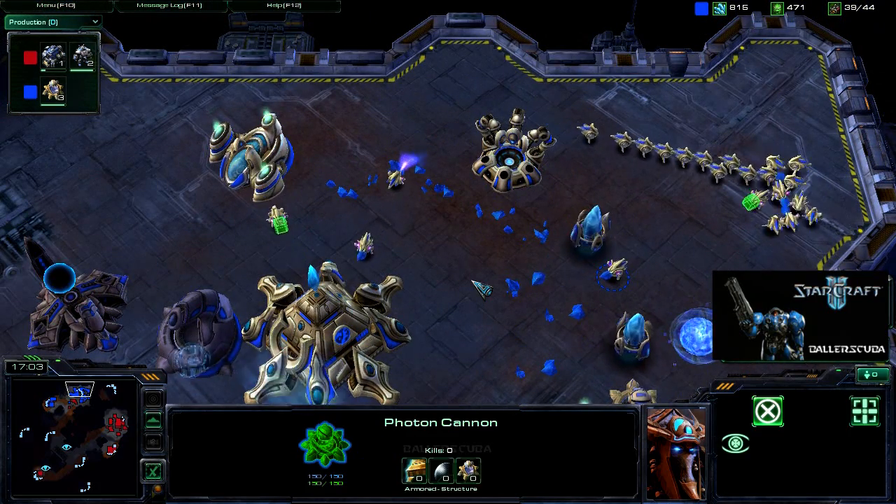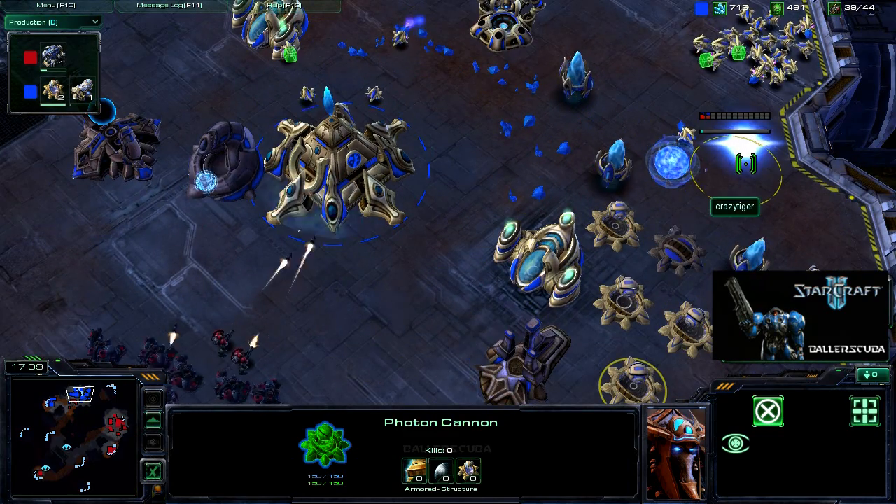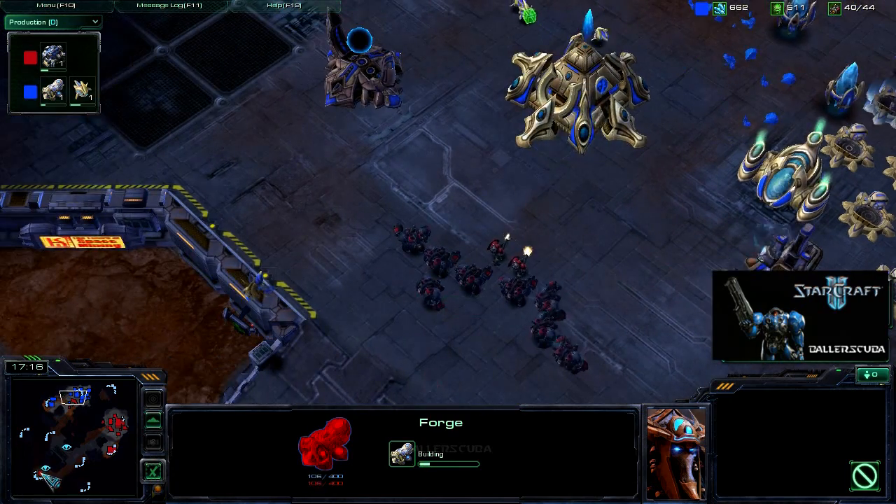Once this forge goes down, he will be unable to produce any more photon cannons. He micros all his probes to the back — it will not help him. He is getting a replacement forge up, but it really is too late for that.